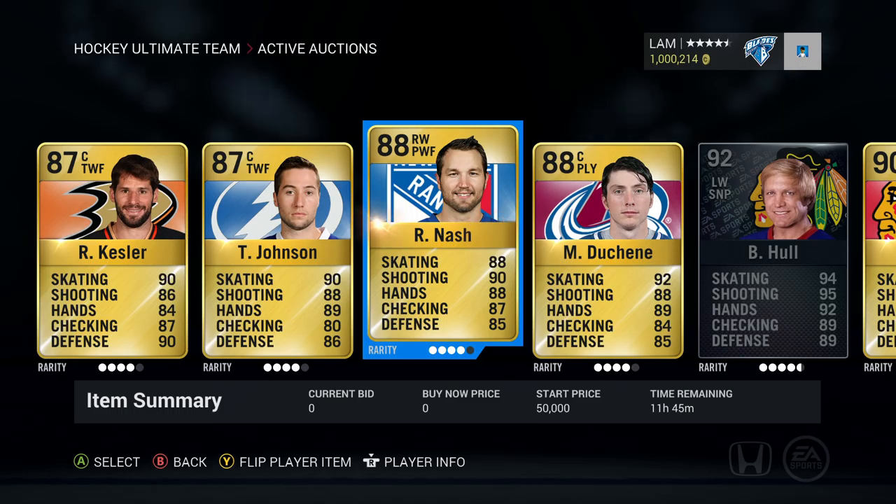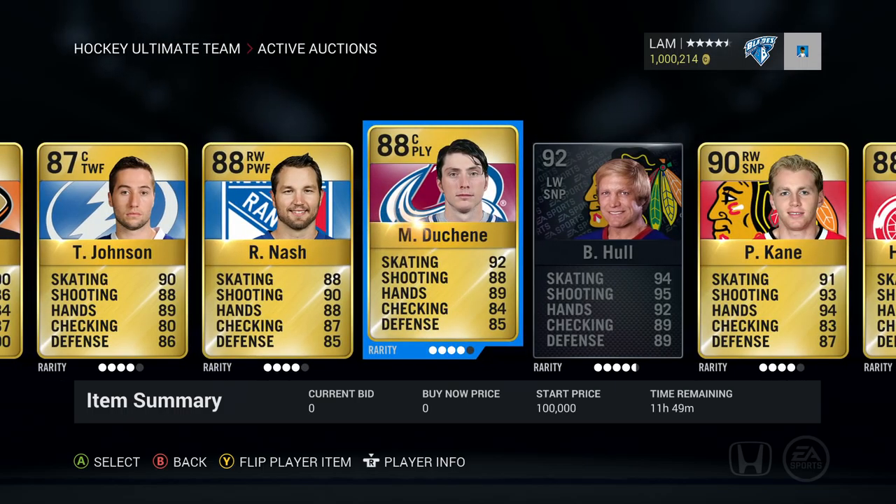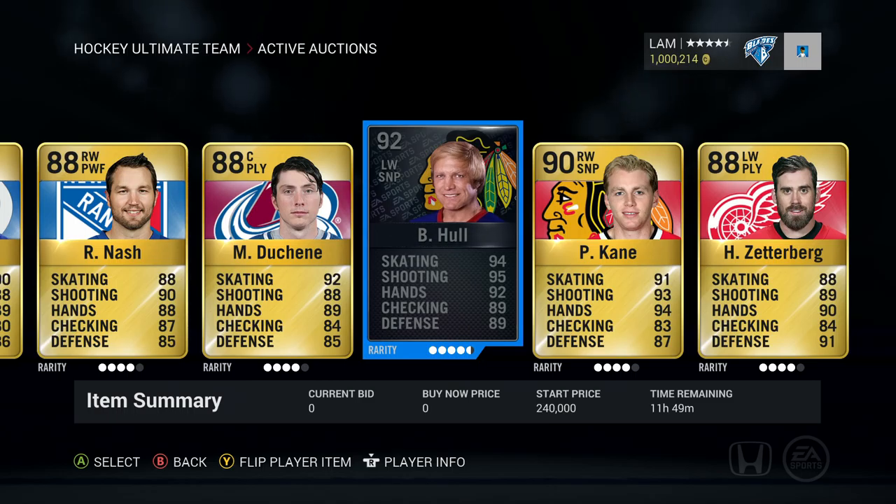Rick Nash — two or three people requested him, so instead of putting in a higher-end medium player I'm putting Rick Nash in that place. His star price is 50,000 and he's on the New York Rangers. Next up, Matthew Shane is a pretty solid player as well, 88 overall with a 92 skating category — people know he's a quickster, so I decided to put him up as one of the medium players.